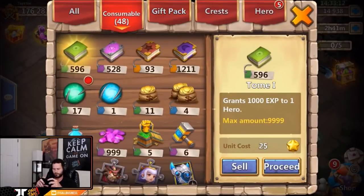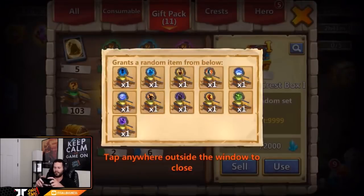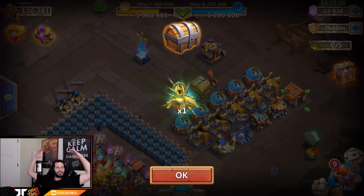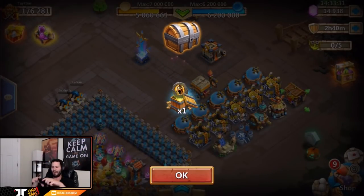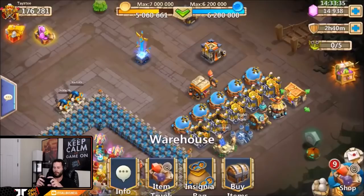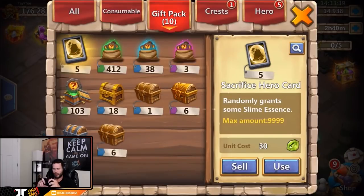Let's open up the crest pack - pretty excited for this. Come on, hook us up with psi shield impact, psi shield empowered, regenerate, iron will, revitalize - any of that please. We got war god. Not very good for the free-to-play - better than nothing obviously, but I don't really need a three war god on this account that much.